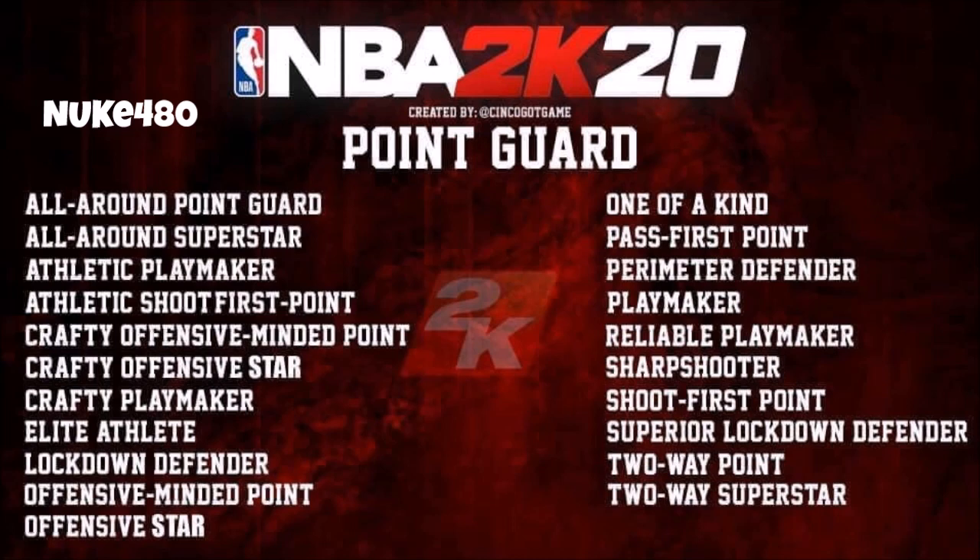You got superior lockdown defender, shoot first point guard, reliable playmaker, pass first point, one of a kind. Now the thing that makes me think 2K might not go this path is how they say 'one of a kind' — cause obviously if you're making a player, why would I be an elite athlete when I could be one of a kind? One of a kind — I'm godly at shooting, godly at playmaking, godly at rebounding, like I could do it all. So I don't think they'll go with the one of a kind type of player base. Every other thing like this could be real legitimate archetypes, but it's not confirmed — I would really like this type of platform to be implemented.